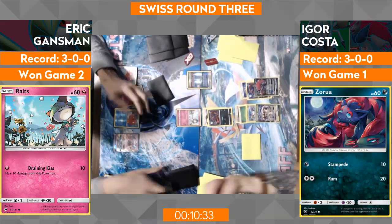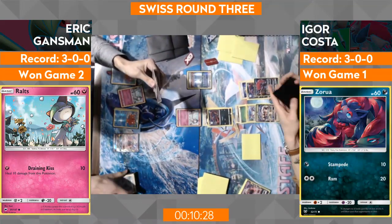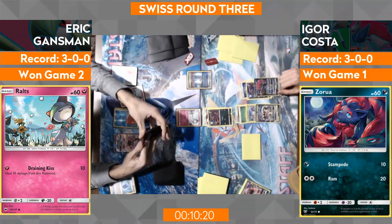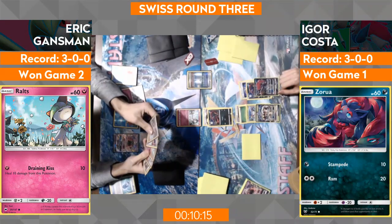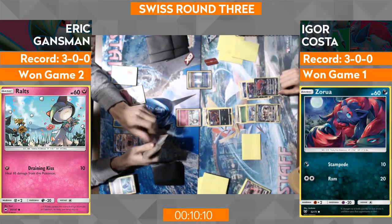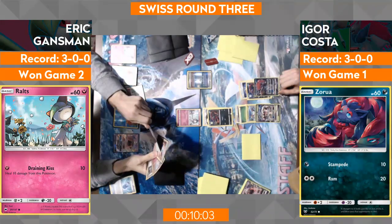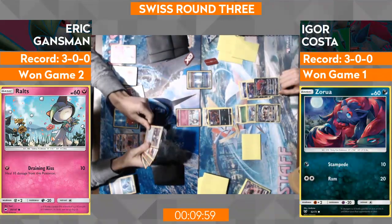He can knock the Zoroark out so easy — actually no, he got N'd, I forgot that N exists. I got so excited about Cynthia that I just forgot. I'm curious why he didn't bench the other Ralts before doing the Abyssal Hand. That would give you one extra card. He had a Gardevoir and an Evo Soda. He has a second Abyssal Hand he can burn if he wants to. He's eyeing a Guzma — I don't know who you Guzma at this point, because that just brings up Golisopod to do more.